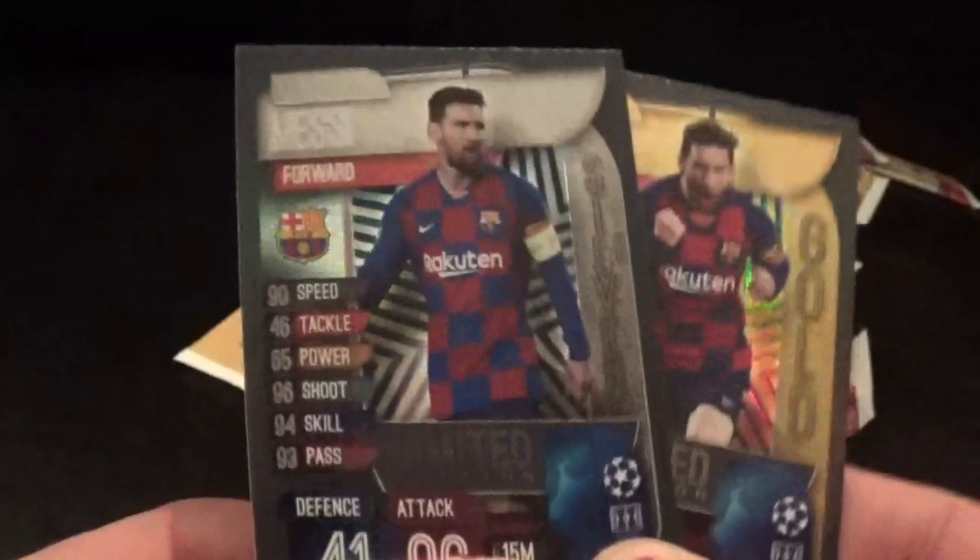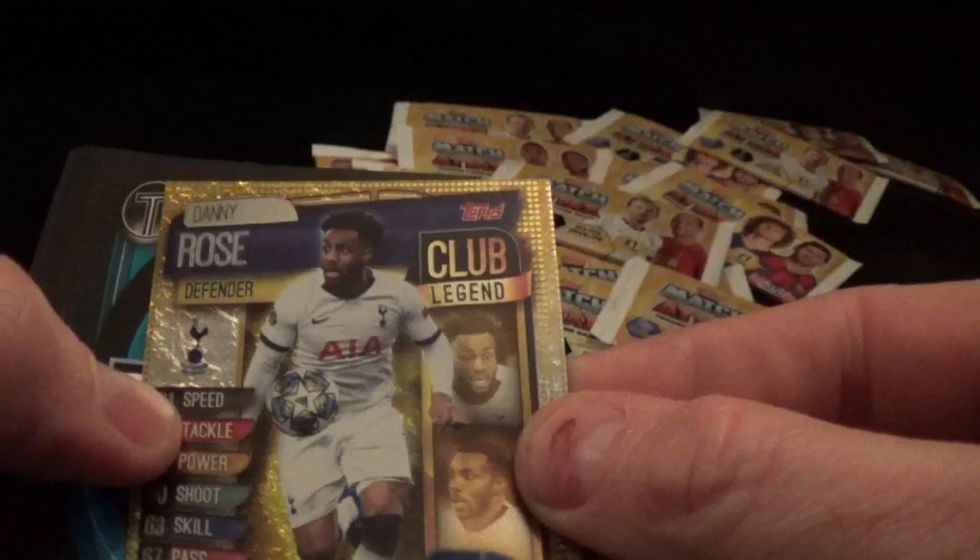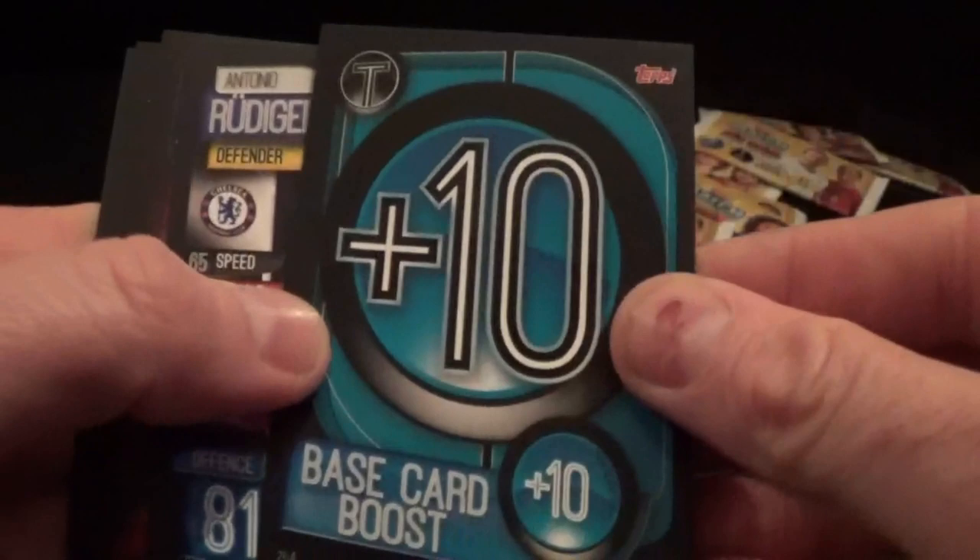These £1 packs are proving to be really really good today. We've had some really cool cards - brilliant stuff! Let's get another one out. We have Club Legend Danny Rose for Tottenham Hotspur, tactic card, Rudiger, Griezmann, Casemiro, Fakir, and another tactics injury card.